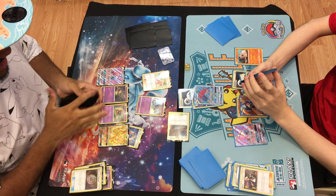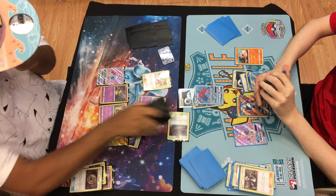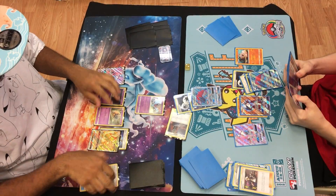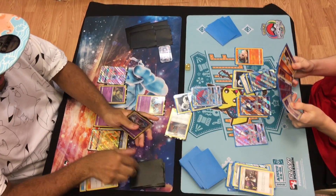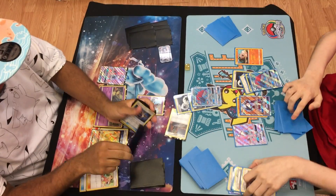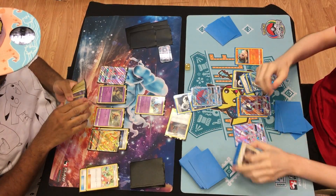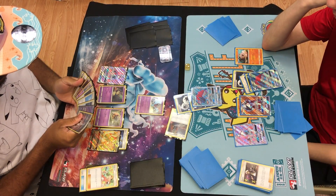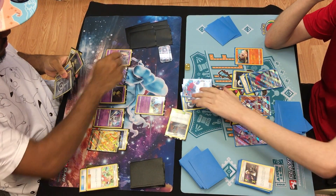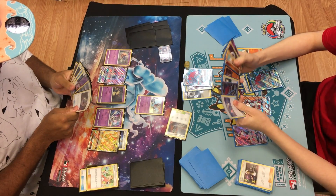Yeah, I don't think I would have benched the Mimikyu. I'm not sure if he was thinking, like, all right, if he does take the knockout, maybe I'll just promote the Mimikyu and just sacrifice it — maybe that's what his logic was. But I'm not even sure what he's trying to Copycat, because you can't Copycat Dangerous Rogue. Copycatting Claw Slash doesn't do anything. Copycatting Rise Beating doesn't do anything. There's no way... Unless he plays Choice Band — even then he can't even one-shot a Lele. I'm not sure the merit to benching the Mimikyu here.